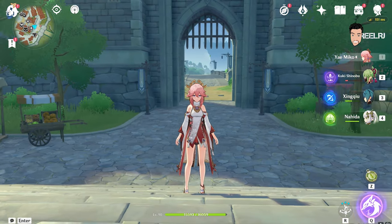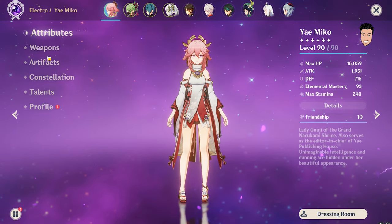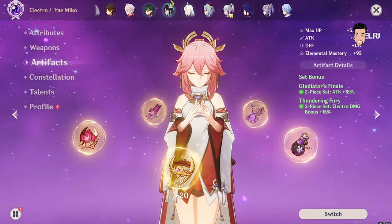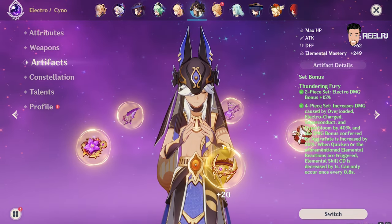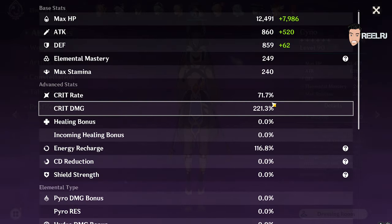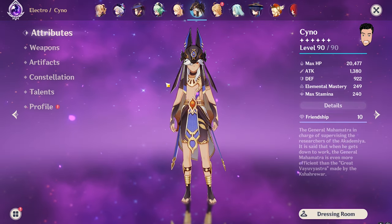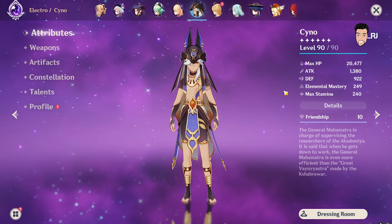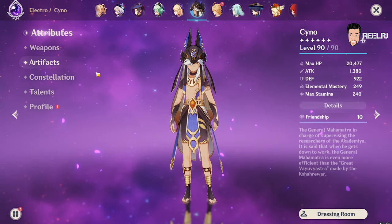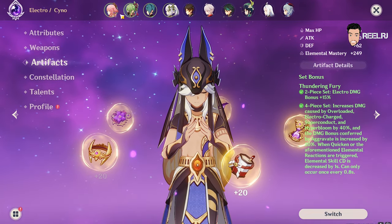In this video we are going to use the same artifact — exactly the same artifact on both characters, and exactly the same set piece. We are going to use a four-piece Thundering Fury, as I previously showed in the video. What I gave to Cyno, I'm going to give to Yae Miko.